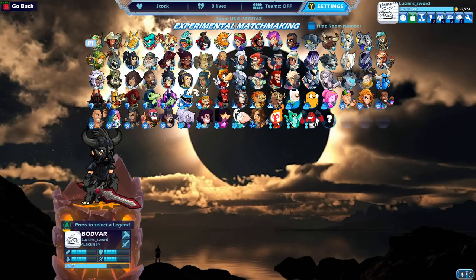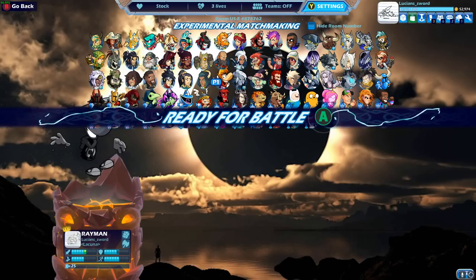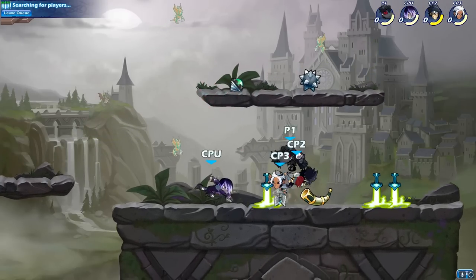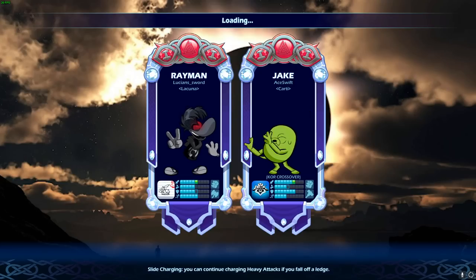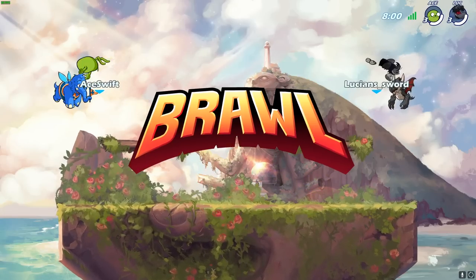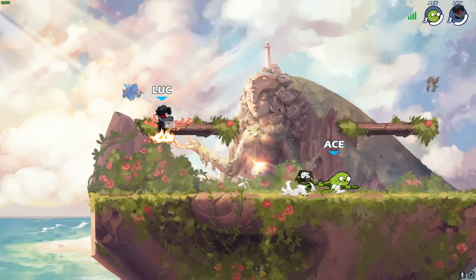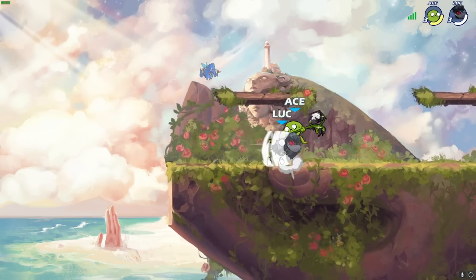Alright, let's go into Experimental 1v1, and we're going to start it out with Rayman Assist — we're going to go black colors the whole way, baby. So if you're wondering which three legends I have left to get black colors for, those are Jaehyun — he's the newest legend — Jaehyun Onyx, and Sidra. I know, Sidra — you would think I would have Sidra by now, but I've just never really enjoyed playing her that much. Even though she is a really good legend, she's actually considered like one of the best legends right now.